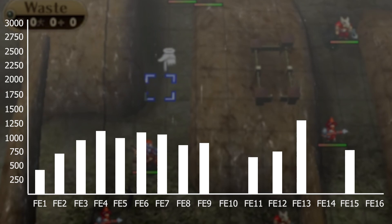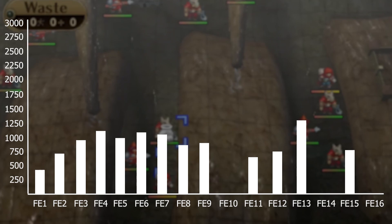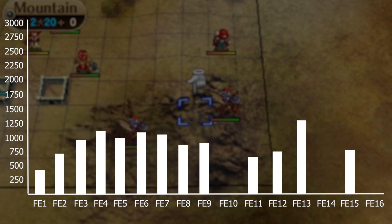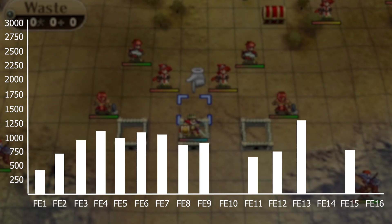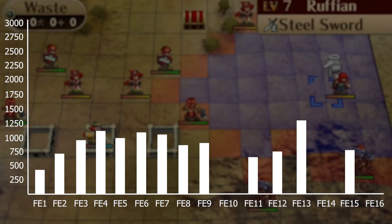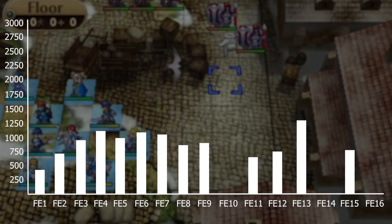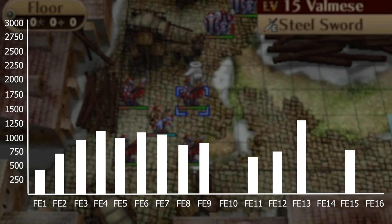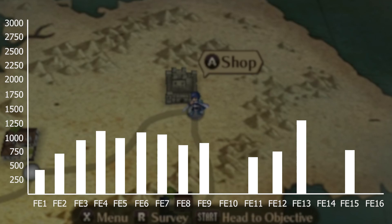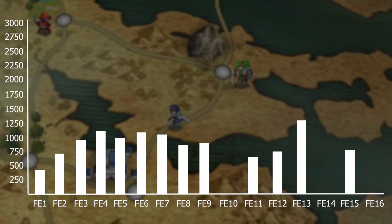Next is FE13 with 1,297 enemies. Awakening is a very long game if you do all the paralogues — it has 44 playable maps. I did not include any DLC, and I did not include the SpotPass paralogues like Gangrel, Emmeryn, Walhart, Aversa, Yenfei, and Priam, since those aren't really part of the main story. FE13 just has kind of big maps that are very saturated and filled out with initial enemies. It does have reinforcements, and like FE8, Awakening has skirmishes on the overworld map with basically infinite enemies, so I didn't include any of that.